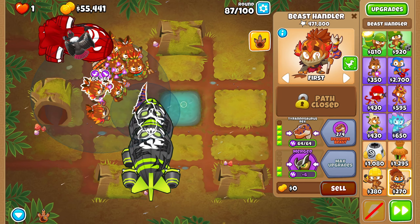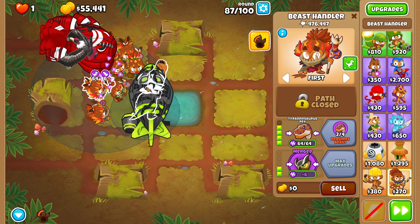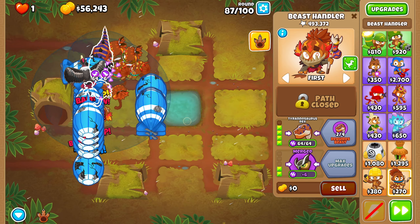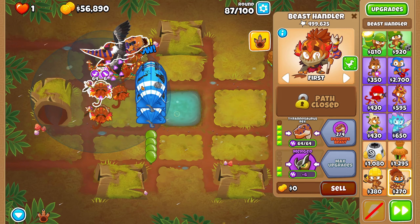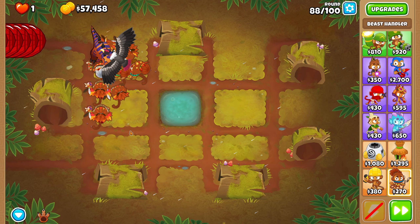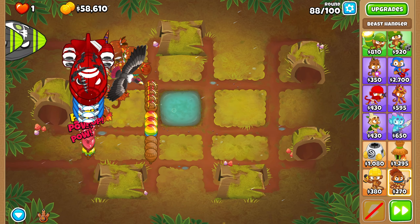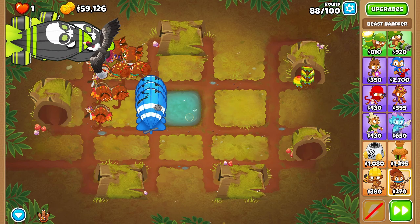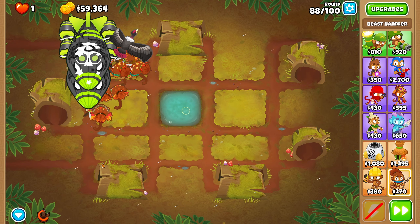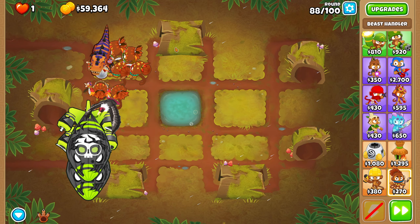We're definitely going to buy something in these rounds. We're going to use our ability there — not that we need to. Once we break this, we clean up. Super easy. We can move this back up here. I'm not stressing about this — this is super easy cleanup. Now we're on round 88. We got some BFBs here. I don't know where the DDTs are — I swear there were some that could have caused us issues. But as of right now, it looks like we're fine. It looks like we've dealt with whatever came. Maybe the bird is just too good.